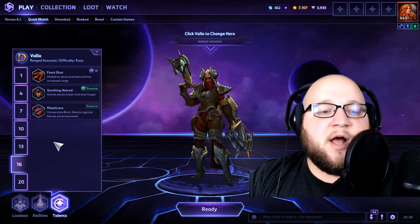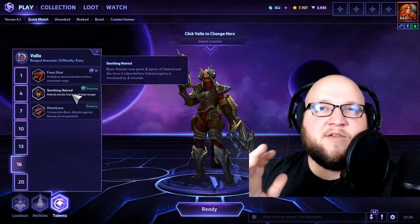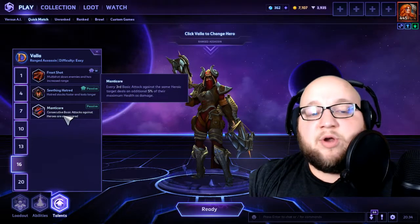At level 13, Siphoning Arrow makes it so your Hungering Arrow returns 75% of the damage it deals as health. It's not a super noticeable thing, but especially if you're one-on-one with somebody — in a heads-up battle out of lane — it can make just that little bit of difference so you survive and they don't.